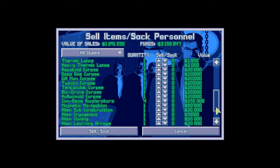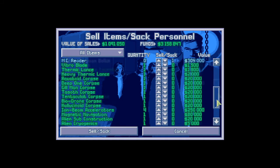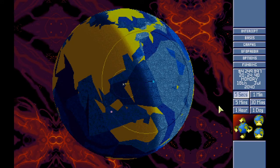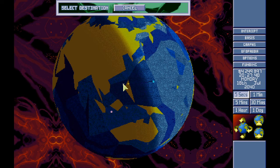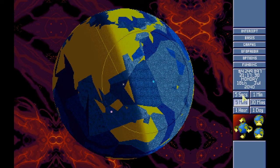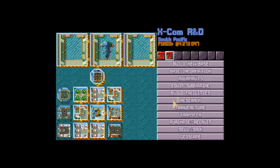Iron beam accelerators — we'll keep some because I know we need some. I think we need two. Aqua plastics we have tons of, and we've got some iron armor for rookies. Sell, done. Right, let's intercept — Triton One, go! Godspeed, hopefully we can get this done during the day. Go to base, research new fighter — get on there.